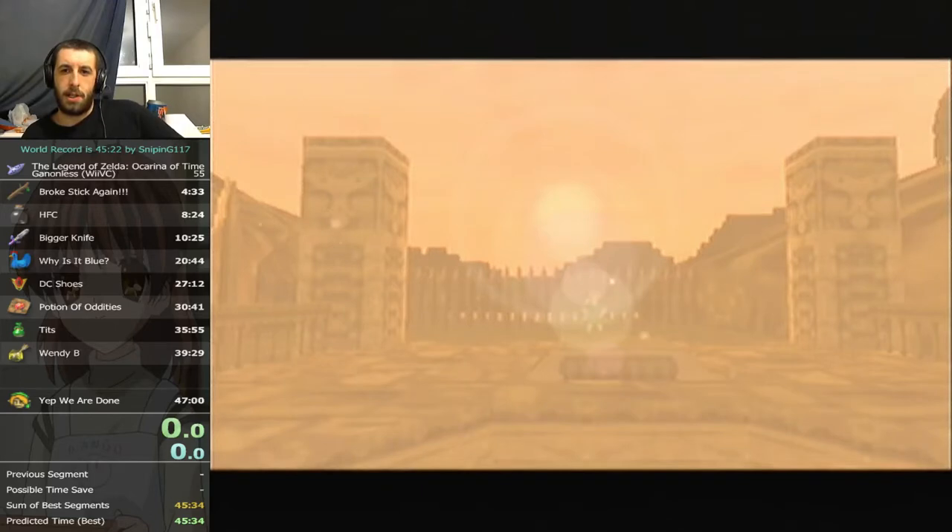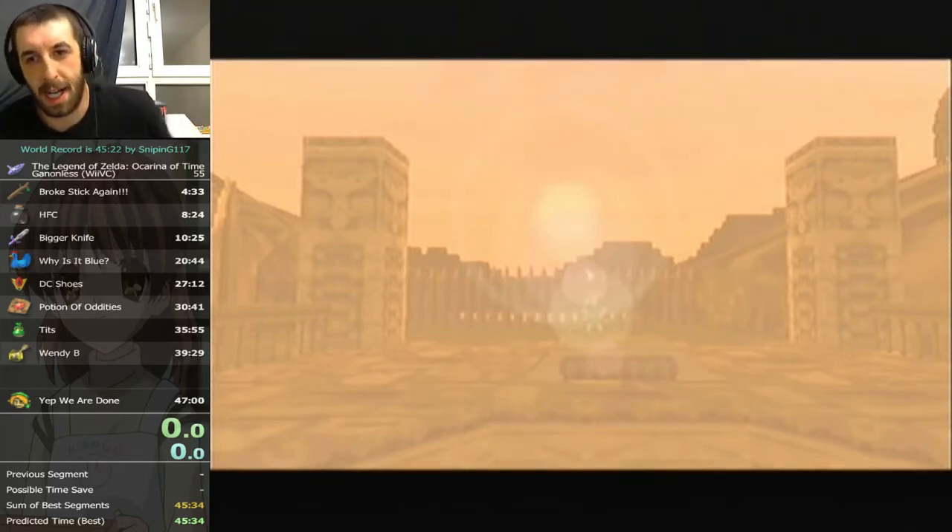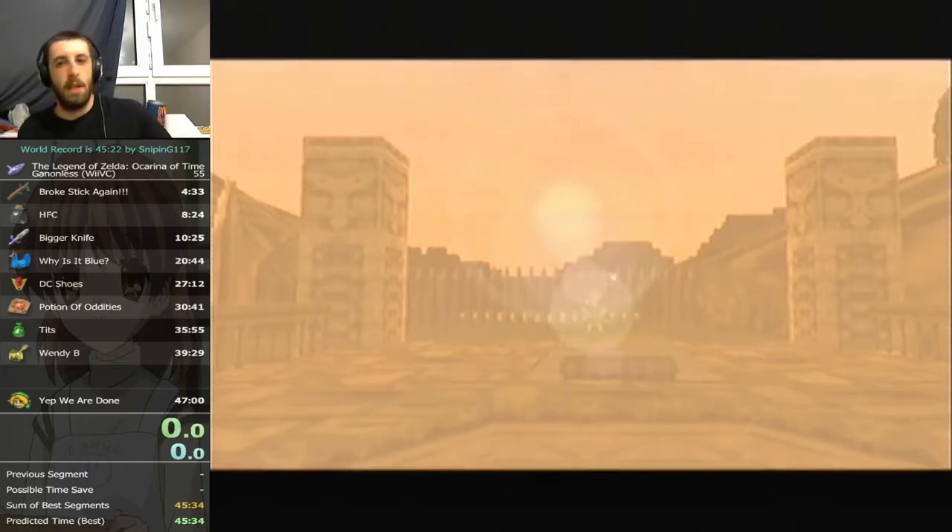There's actually a glitch that you can do to go see child Zelda as adult Link as well. This is a beta cutscene that the programmers just left in the game — it's a beta Jabu cutscene that triggers when Ron walked into. One thing you guys might notice is the ocarina pedestal in the middle of the platform there, which normally does not exist in that spot. And normally you can't get to this area when it looks like this as adult Link.